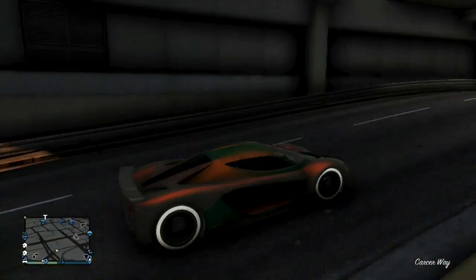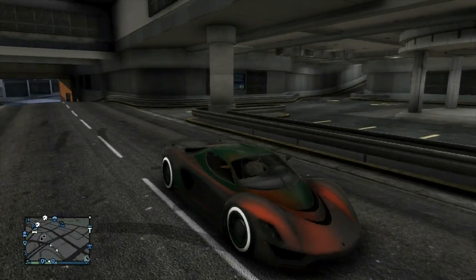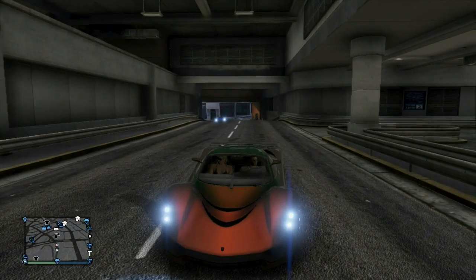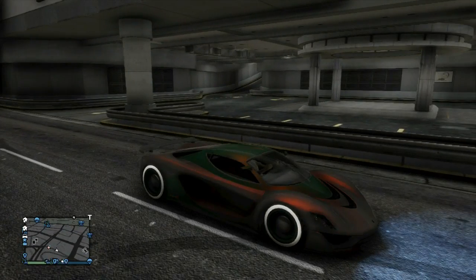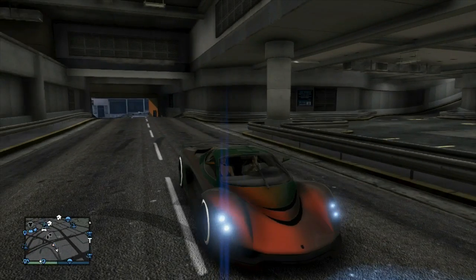Coming in at number four is Watermelon. It's kind of hard to see in the dark, but when I go under this bridge you guys will see it gives off a nice red-green color — that's also how it will look out in the sun. It's a really good color, kind of shiny, and it gives off this weird type of gloss. That is Watermelon.